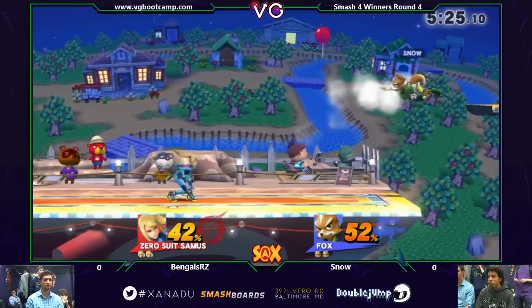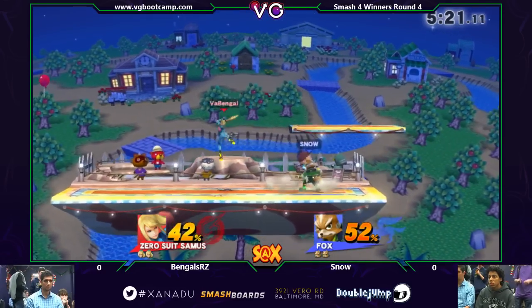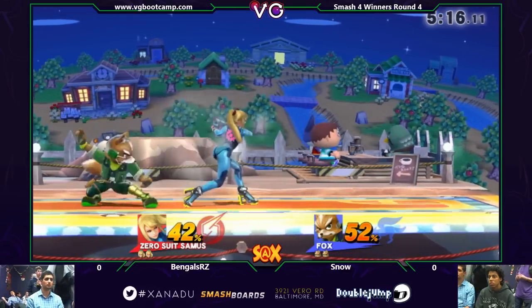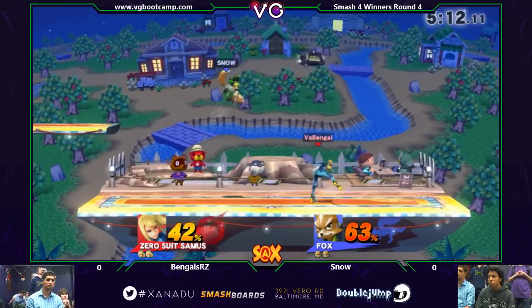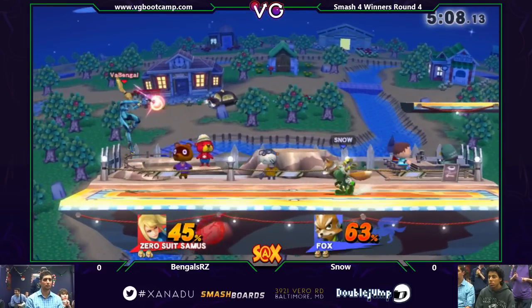Fox has really nice jumps in this game. He's had good jumps in every game, and that really helps him in neutral — just hop over stuff and really alleviate some of the pressures. Can you see how he's starting to mix it up? He was approaching with dash attack for a lot of the start of this game. Now he's running in and shielding and waiting for Zero Suit to throw out a move. It's really smart.